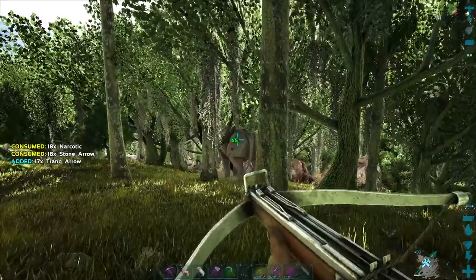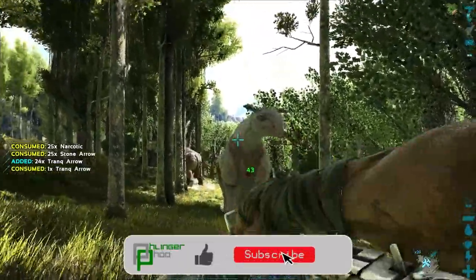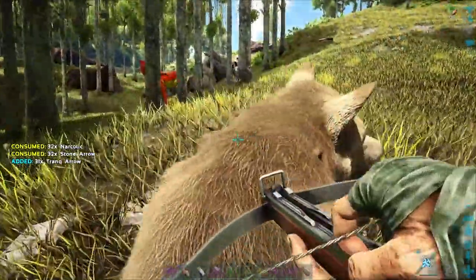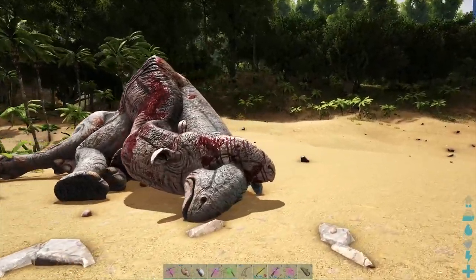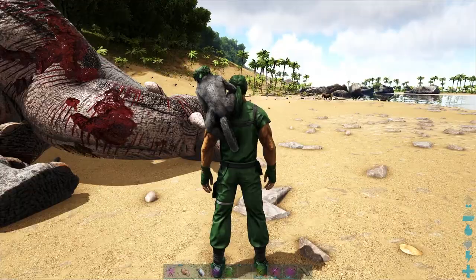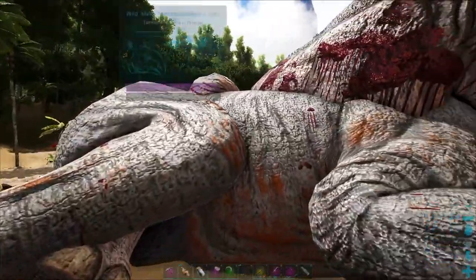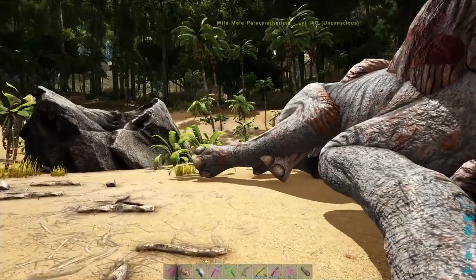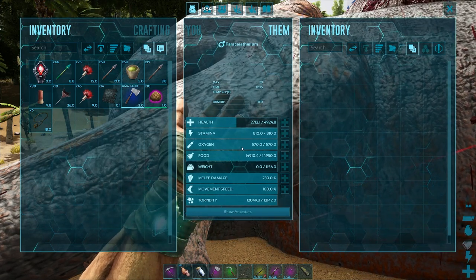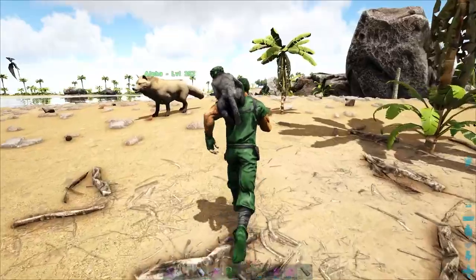Once you have your sights set on one, just grab it — start pulling. If any others aggro while you're doing this, you can just pull them aside and knock them out or take them out. It's really, really easy to drag these guys wherever you want. So we got this guy finally knocked out — apparently knocked out on top of the dead one. Three minutes, 29 minutes — no problem. We're just going to be using their preferred kibble, which is superior kibble. See you guys in a little bit once this guy's up.